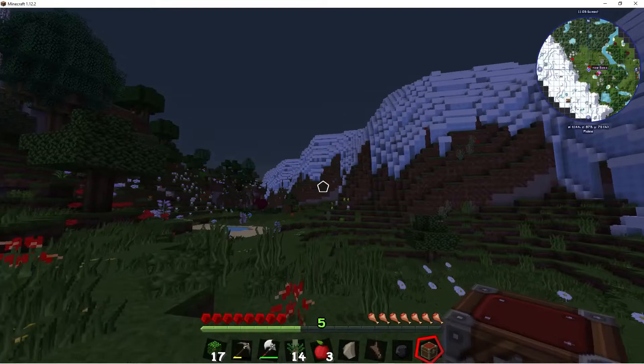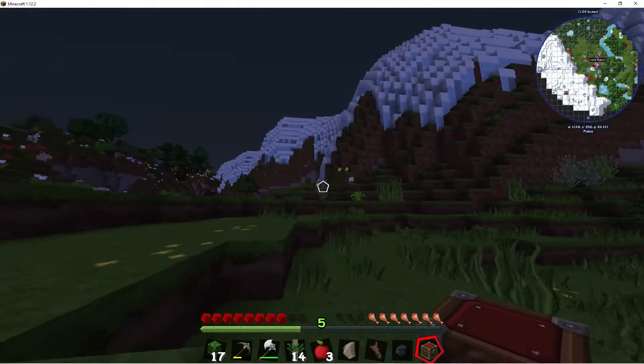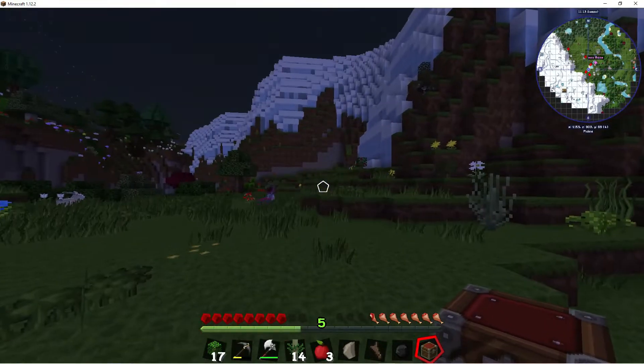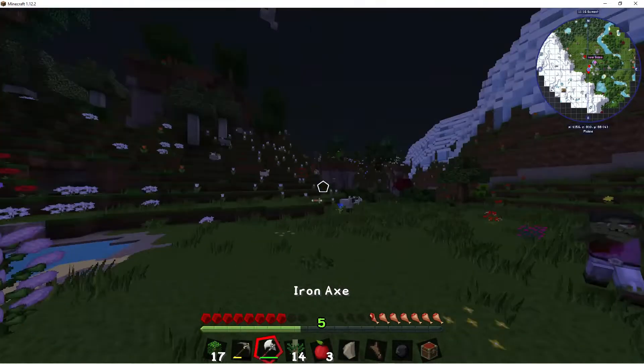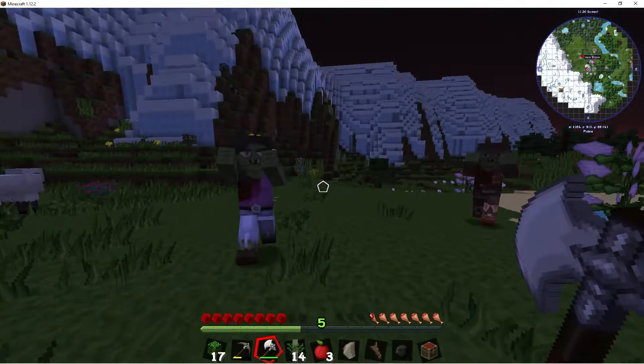I've had a side-mounted house, like a house that goes into a mountain, before. I've had one or two bases like that. One was in Crazy Craft but it all got eaten in two bites. I have no sword but this is a good time to test — mob griefing is on false. Okay good, it is.